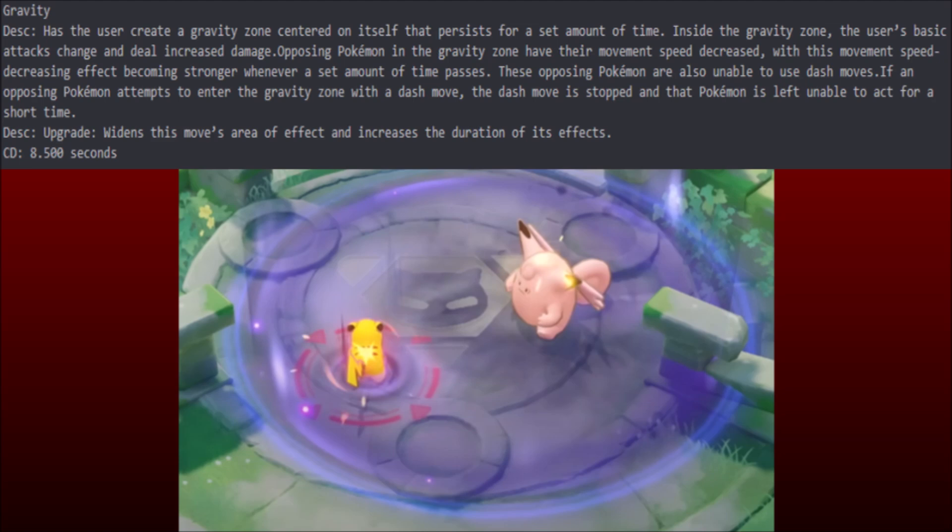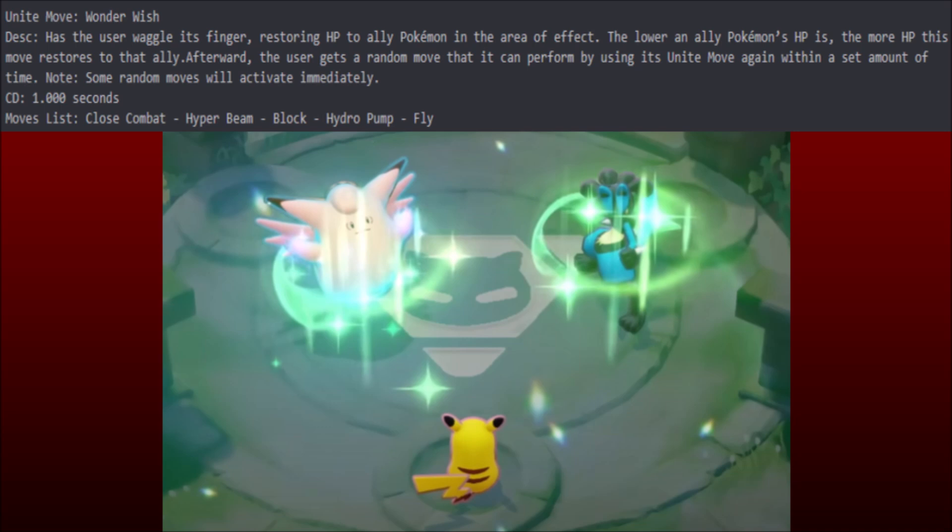We're really going to have to see what Clefable does in the wild. And then we have Wonder Wish. A lot of speculation about the Unite move since it was shown — Clefable heals Lucario and then steals Close Combat. Isn't that just Copycat? No. But it also waggles its finger — Metronome is called Finger Wag in Japanese. But it's Wonder Wish, and it has all kinds of crazy effects.